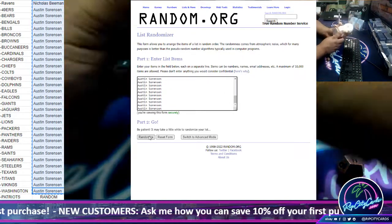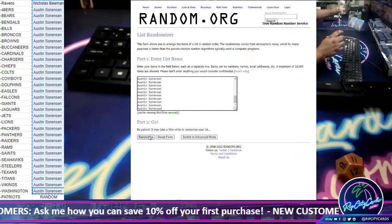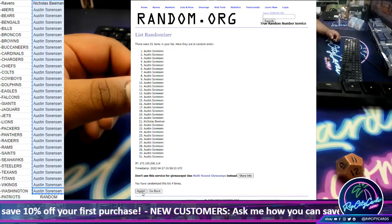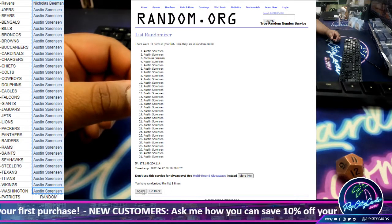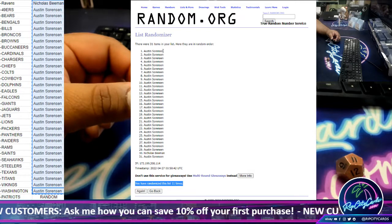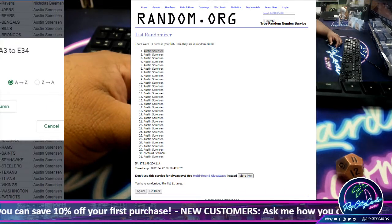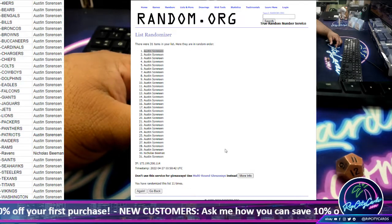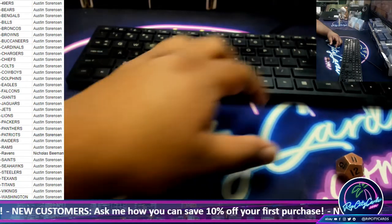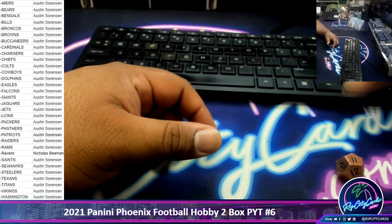And as always, good luck you guys. All right, here we go. And the money shot — 11. Boom, 11. Austin, congrats to you winning the Patriots. All right, let's sort this by teams. There we go, 32. Let's get rid of that. I'll put the break name up. There we have it. All righty, let's do this thing.